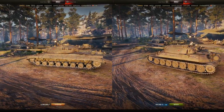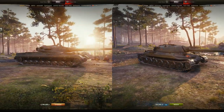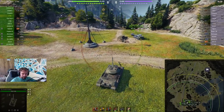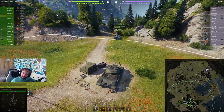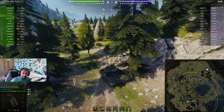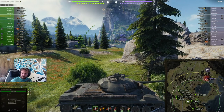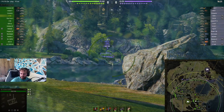Would they recommend going with the Object 277 or would they go with the IS-7? Which one's your favourite? Let me know in the comments down below. It's a 5.8k damage game — around 5.8, 5.5, something like that — add 1.8k of assistance, so roughly 7k. We are closing in on that 500 subscriber mark; we are currently at 419, so if everyone can hit that subscribe button and help me get to 500, that is most appreciated.